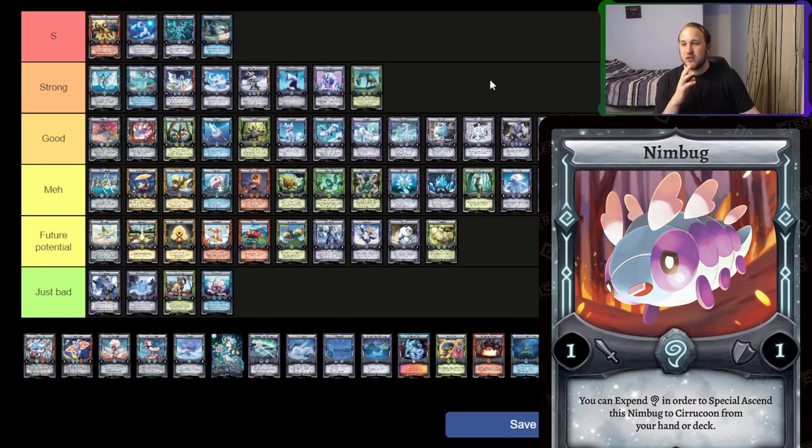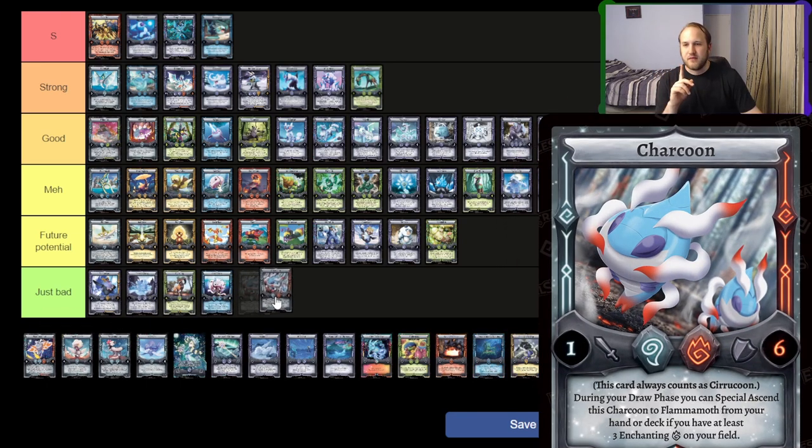Nimbug — it's just good. The fact that you can quick ascend into Sirakun, now Charakun as well, I think is good. It's going to get better if we get another Koon of some kind, and it's a one-one that is as good as the two-drop, since the two-drops are all pretty much accelerants to a good three-drop. I think it's good. However, Charakun's just bad. I know I just talked about Nimbug, but Nimbug is a good card — Charakun is not good. You need so much fire on board, then you're going to have less fire in your Spirit deck to use Flamma Moth with. You need Festus now to get enough — it's just too clunky. There are way better ways to get Flamma Moth out. I think it's just bad.